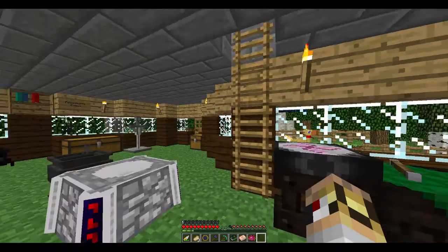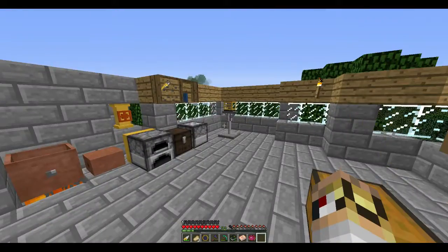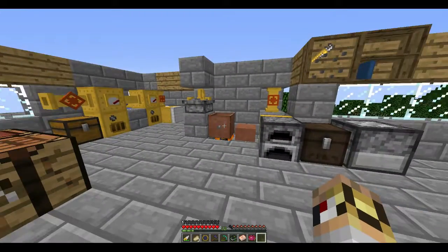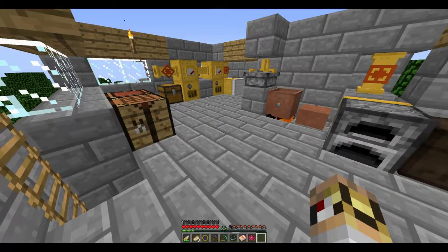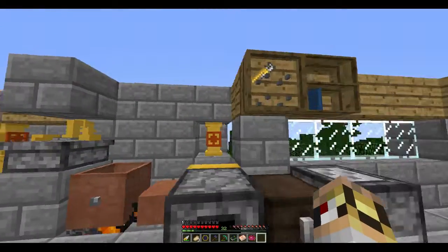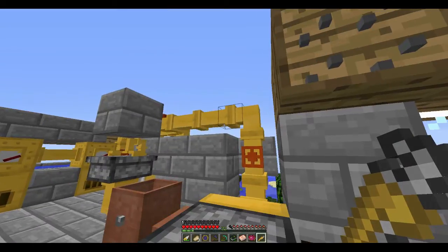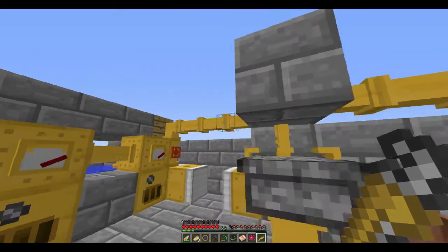I've done a whole bunch of Flaxbeard Steam Power while I've been - I've spent like the better part of the weekend doing this. And as you can see, I've got a lot of things set up. We've got ourselves a tool rack up here with a wrench in it. And as you can see, when you hold the wrench you can see this stuff that's hidden in blocks.